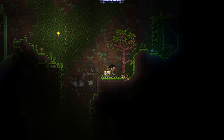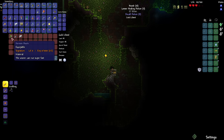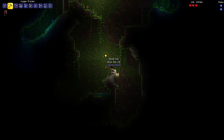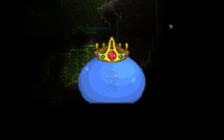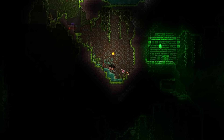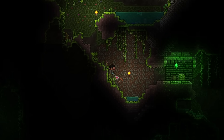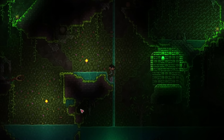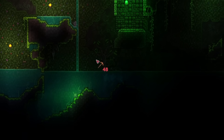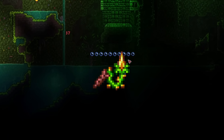There are 2 gold chests down here. Band of regeneration and Hermes boots — oh, that is perfect. There are some rubies over there as well, so I can summon the King Slime later, which is a really good source of experience. I just got a gravitation potion, which means I can go up to some sky islands for some more accessories. And since I'm in the jungle, it's the perfect opportunity to farm some jungle spores to make the Snapthorn later on, since it doesn't require a weapon to get.